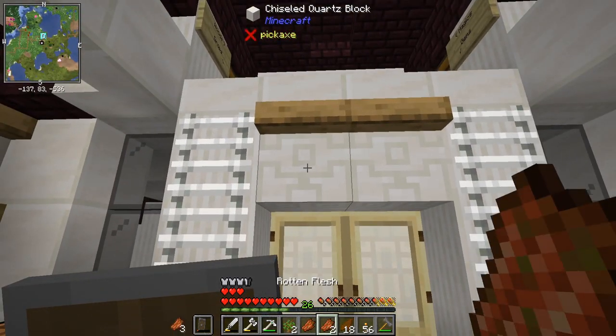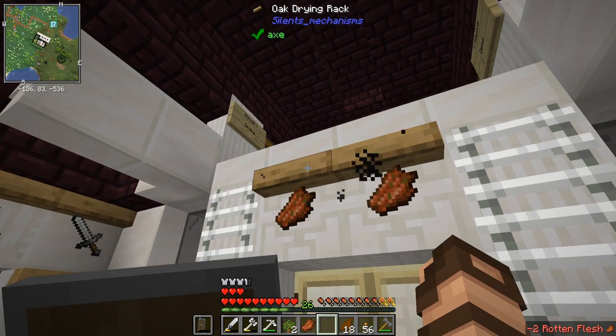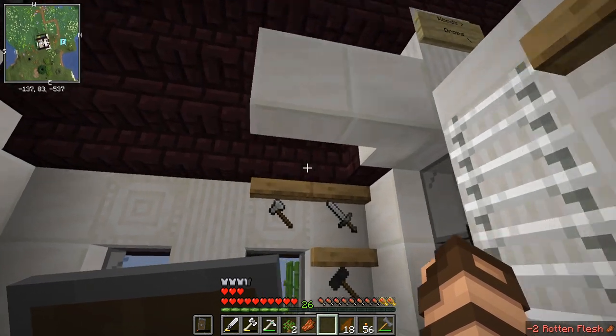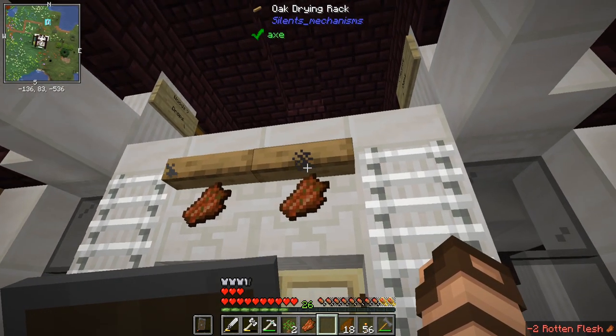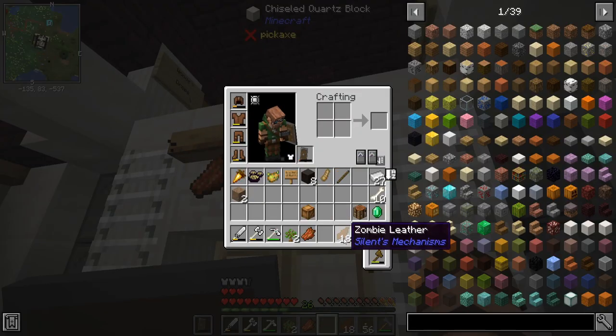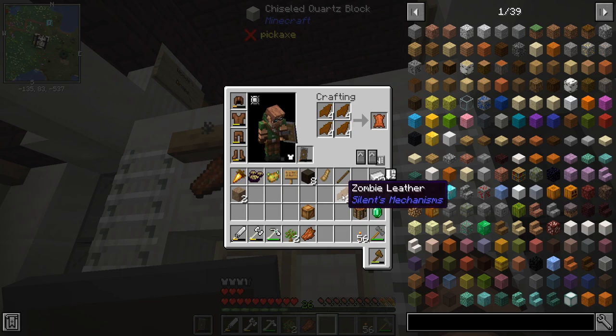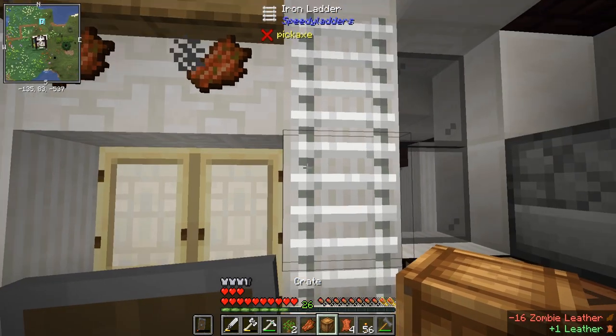I've got rotten flesh — I was killing zombies. Silence Mechanisms has drying racks, which you can use to display things, similar to Tinker's Construct display racks. They'll also convert rotten flesh into zombie leather, and four of those will turn into regular leather. I'm going to have to wait for these two to finish out.